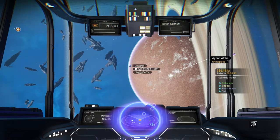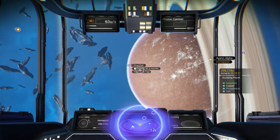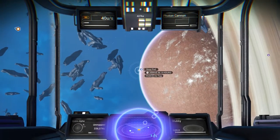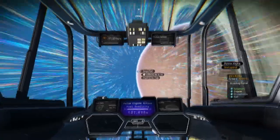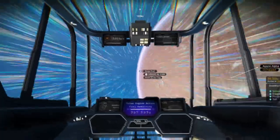Welcome to No Man's Sky Survival Mode. We're currently out in space in a new system I warped to because I'm still looking for a Vakene dagger in order to activate the monolith, which will then hopefully take me to a portal. I've been reading the forum and the general consensus is that I need to find a trading station to buy a Vakene dagger. Someone has given me the location of a drop pod, so I thought I'd start this video by going down and getting a drop pod.